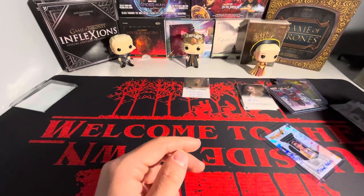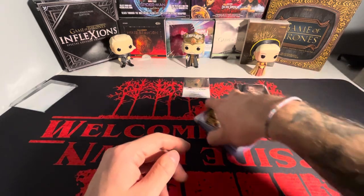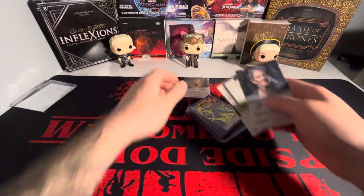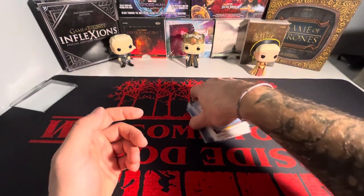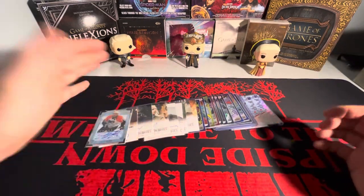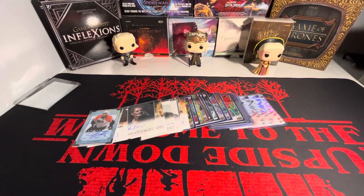That is the whole lot — pretty big for only $120 some dollars. Look at all these Game of Thrones autographs, absolutely huge. Another Umbrella Academy autograph and a Simone Gagne numbered to 50 — you can't complain. Let me know what you guys think, if you see anything you like or anything you collect, let me know down below. Thank you guys for watching, stay tuned till the next video.